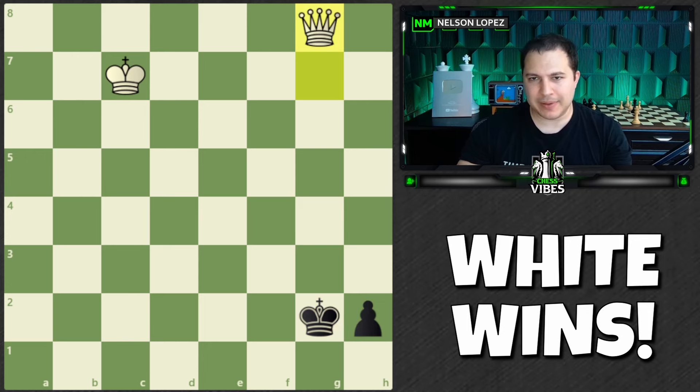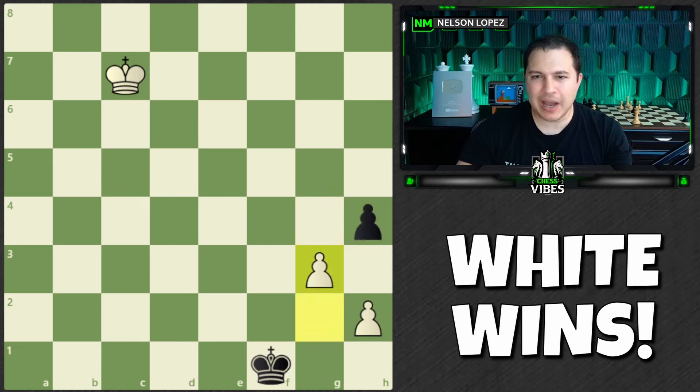If you only pushed it up one space, black would simply play h3, and now you can play g4, but you kind of wasted some time because you could have played g4 in one move. And that time gives black just enough time to capture the pawn, move the king to the side, get their own queen ready to go, and your king is too far. You can't win. Pushing g3, you just waste a move.